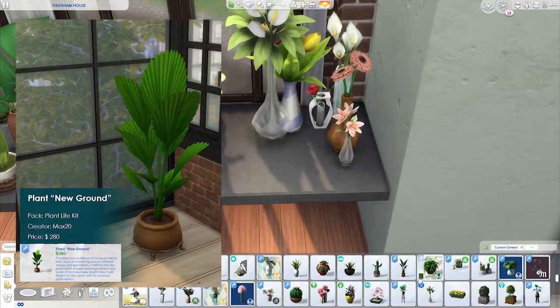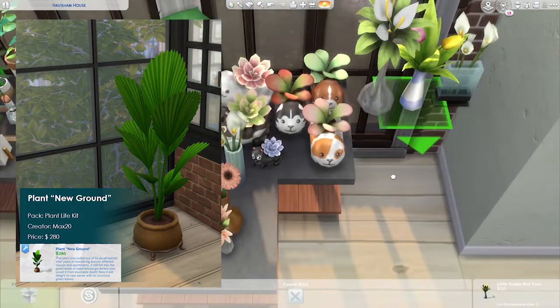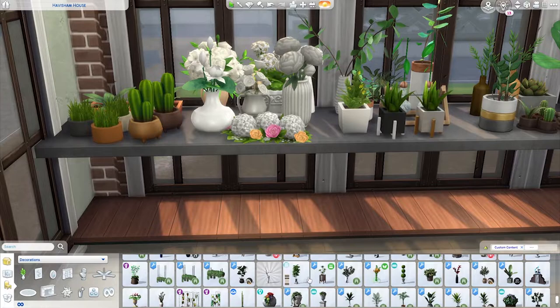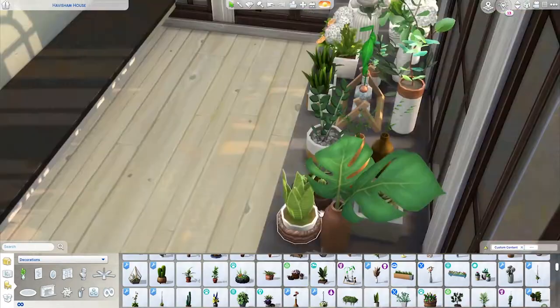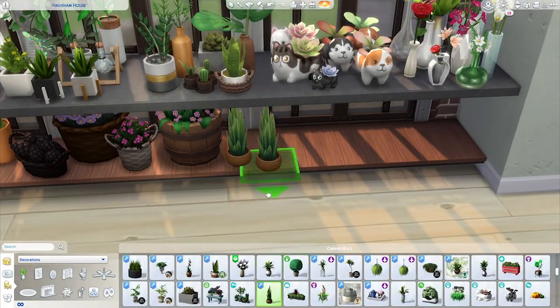The third one is the Plant New Ground, also from the Plant Life Kit by Max 20. This is sort of a fan palm plant and it's pretty big — it can fit in the living room next to a TV. Style-wise, I think it goes well with items from Eco Lifestyle, maybe Dream Home Decorator, and Tiny Living. It's simplistic, comes in quite a few swatches for the pots, and can be sized down nicely.